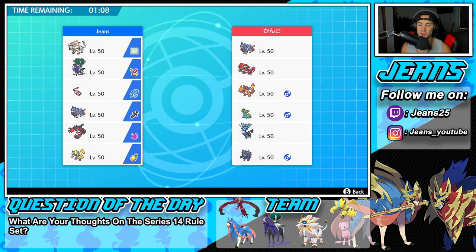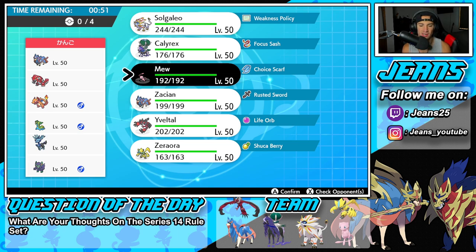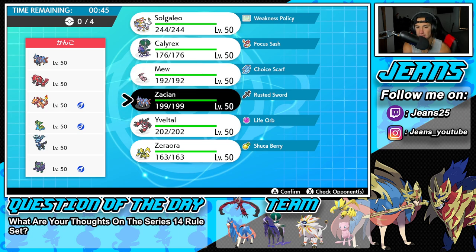First match coming at you guys. We're going up against a really strong team right here. This guy is rocking Xerneas alongside with Grimmsnarl, Gastrodon with Stormdrain — which I'm not really worried about considering we have no water moves — and then Zacian, Groudon and Charizard. I kind of want to go into the Mew combo, but if he leaves Groudon and Charizard it could be a little iffy. Let's go Zacian because Zacian can outspeed. I could go Zacian and Yveltal here — Zacian does have Wild Charge, works out really well.